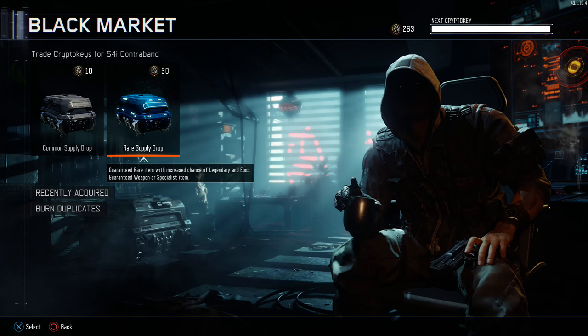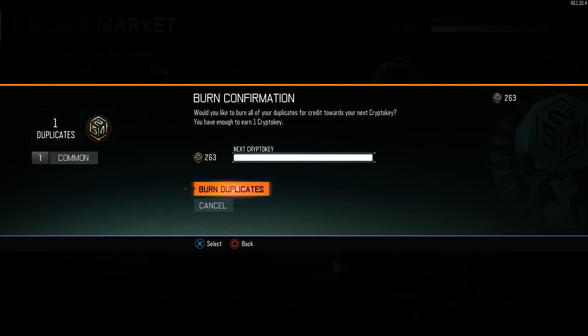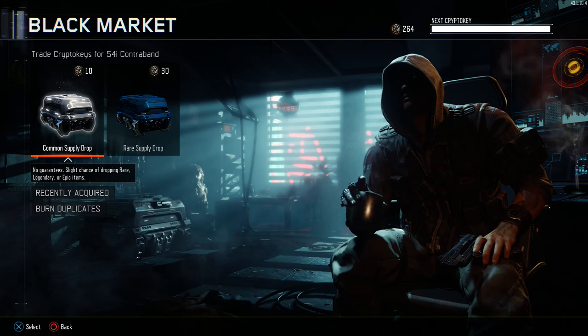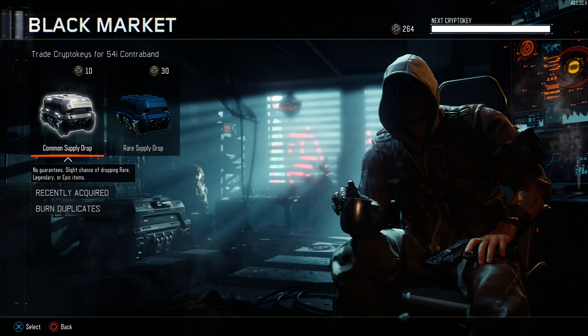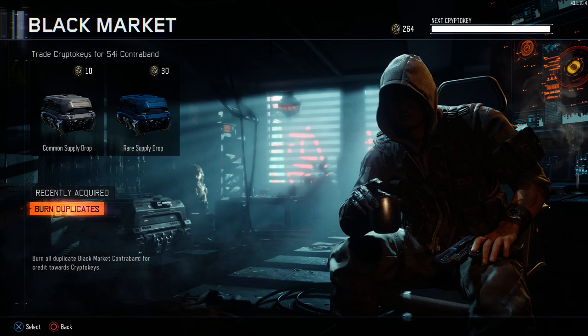Today I have a crypto key supply drop opening. I've gotten up to 263 crypto keys — I got 65 today from the most recent update. Now you can burn your duplicates: say I get the gem camo for the same gun twice, I can burn that item and earn crypto keys that way. I got 65 from burning duplicates, and I've earned almost 200 just from grinding out dark matter camo, which I'm gonna have a tutorial on — it's not that hard, it just takes a little bit of grinding.